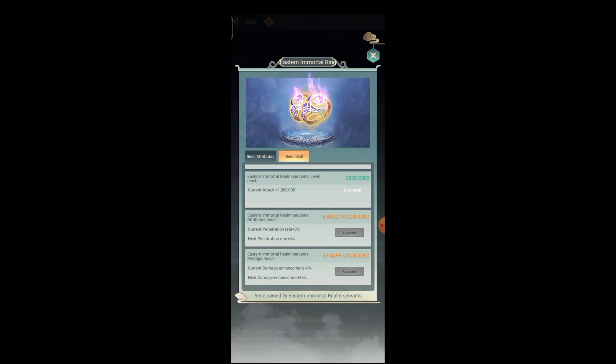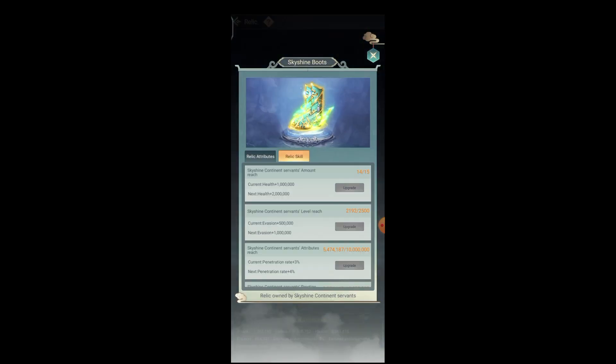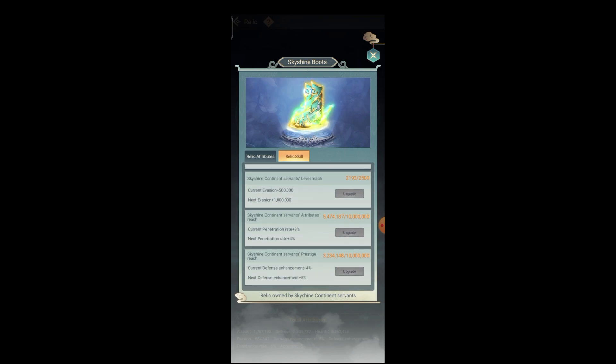You need to pay attention here. There is the Eastern Immortal Realm servant. If you increase the power of the Eastern Immortal Realm servant, it will increase your penetration rate and damage enhancement. Don't forget to increase the power of your own servant. There are also Sky Shine Boots, which are related to the Sky Shine Continent servant level. The more your Sky Shine Continent servant attribute increases, the more your penetration and defense enhancement will become stronger.